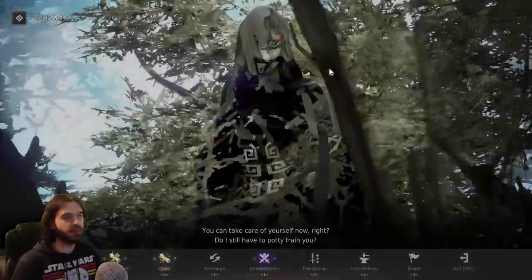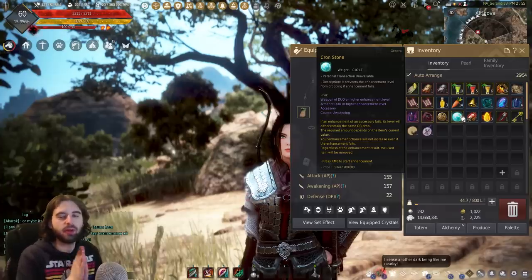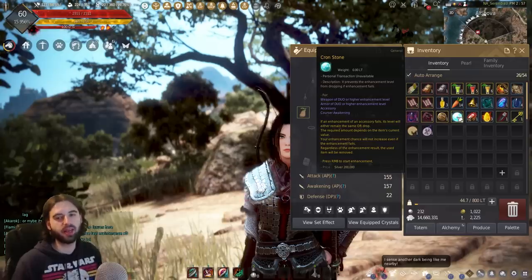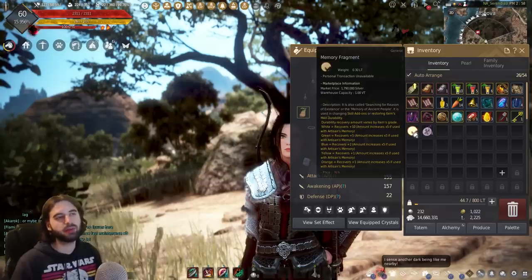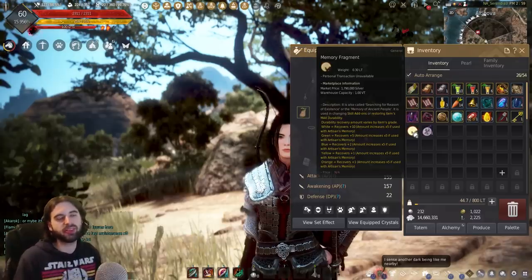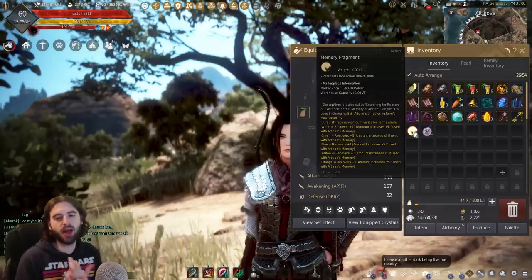There is a way to prevent gear from getting downgraded if it fails, and that is through Cron Stones. This is another item you're going to get a ton of when you first start the game and probably don't know what to do with. Hold on to them if you want to do RNG upgrading — they are pretty much a lifesaver and you're going to need a lot of them, we're talking thousands. In the enhancement menu you can socket Cron Stones in and it will prevent the downgrade from occurring if you fail. If you do fail, you'll reduce the durability of whatever you were trying to upgrade, and that is recovered using memory fragments. Memory fragments are obtained from a whole bunch of different activities like scroll bosses or dark drift bosses, and you also get them free from login rewards. Another item to hold on to — even if you don't plan on RNG upgrading, they sell for a lot of money, and they're also used to reset your skill add-ons.